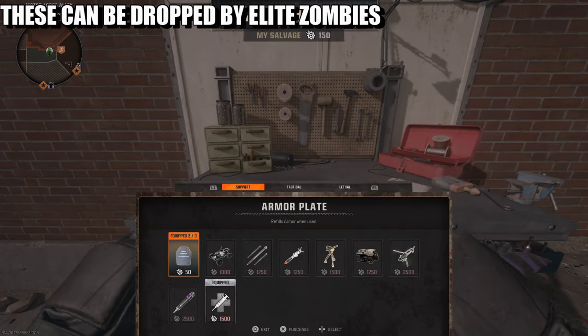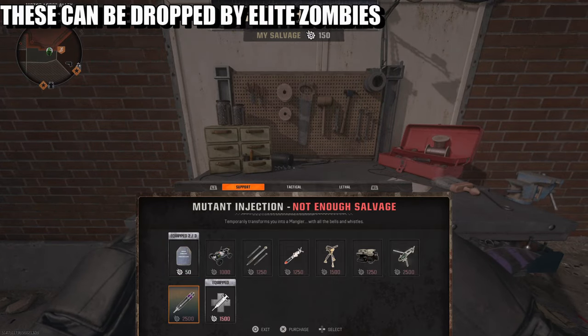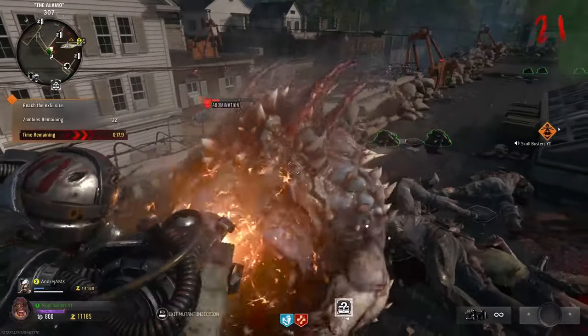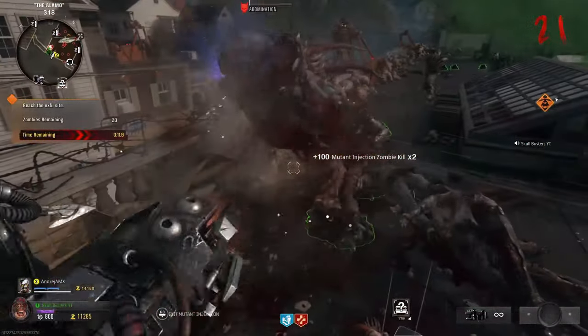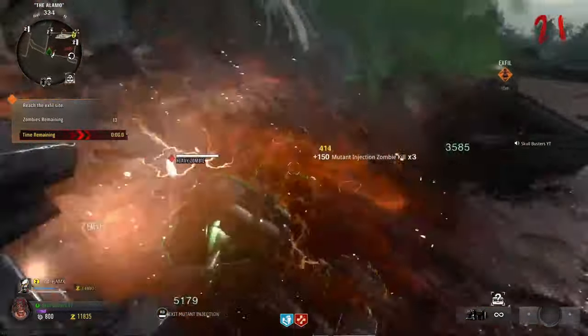If you want to buy a mutant injection, it's going to cost you 2,500 salvage. This is also another calling card — I forgot what the name was, but I'm also mid-game. What you need to do is use a mutant injection — I'll show you how much this costs — and you need to kill the abomination on Liberty Falls.